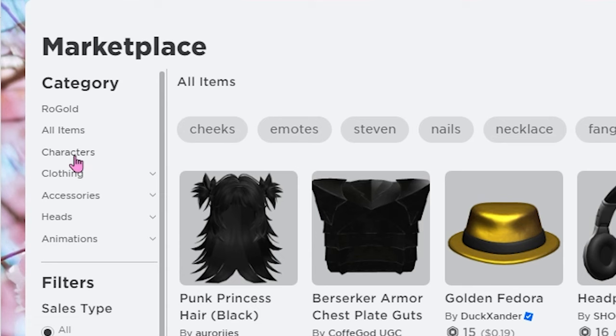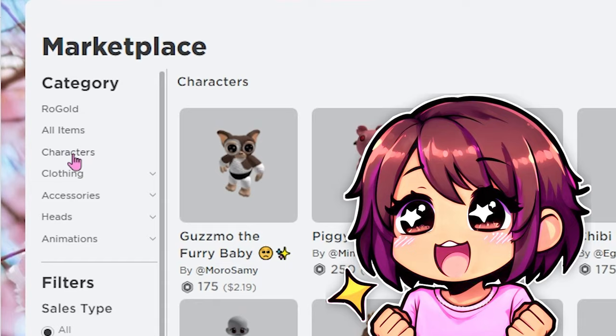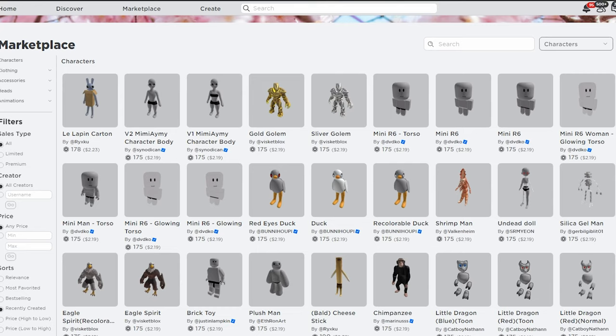Now, of course, all you have to do is go to your marketplace — where else would you go? Press on Characters right here on the left-hand side. Now, down here under Sorts, make sure you have Recently Created selected. Here we have it.